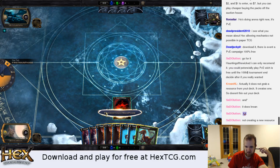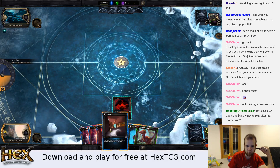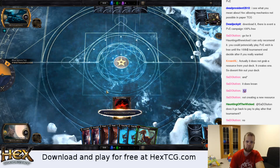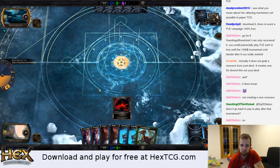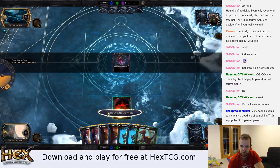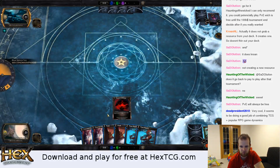We do have a maximum hand size, so I am going to have to discard — which is fine. We've got a bunch of Peaks here, I'm just going to bin one of those. Inquisition — I'm okay with letting that resolve. This is basically a discard spell for him, but I've got two pieces of Counter Magic.